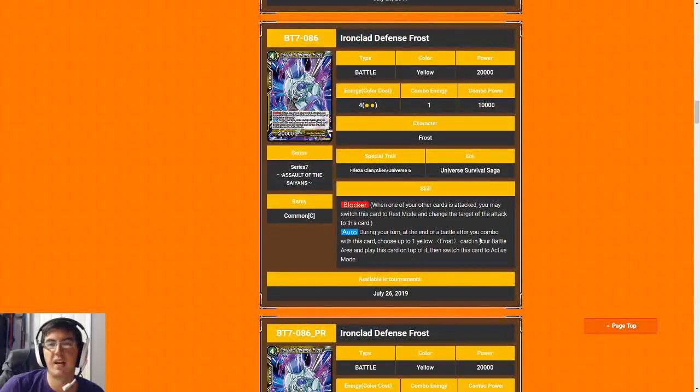Next we have Ironclad Defense Frost. This is a really solid four-drop all around — four-drop with blocker is pretty good, and he's also a 10k combo, satisfying our ability to have some defense or extra oomph when going for the shotgun. His ability to untap a Frost and evolve into him means we can play him early and aggressively. He's good at pressuring early, defending our life, shotgunning for game, and in the aggro matchup. For that reason I'm giving Frost a seven — not exceptional at anything, but I'd be super pumped to have two or three of these in my deck because he's just so well-rounded.